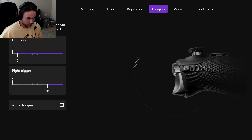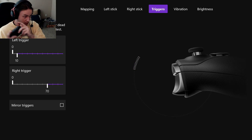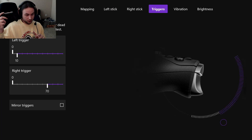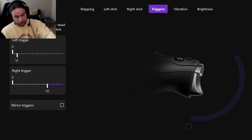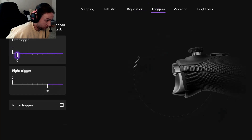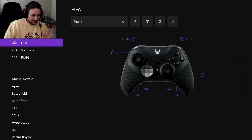For the left trigger, I have it set to 10 so I barely have to press it down for it to fully register — there's nothing on the left trigger that needs a gas pedal effect. For the right trigger, I have it at 70% so I don't have to fully press down for it to trigger a full sprint, as you can see. You can go in and adjust it to whatever you want. That's what I have going on with my Elite controller settings.